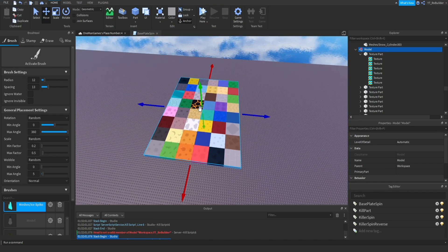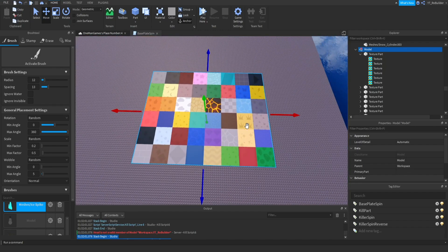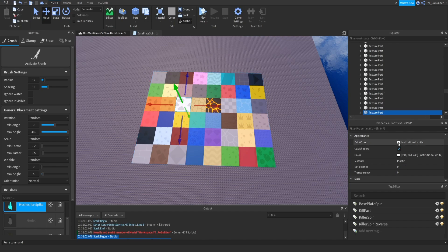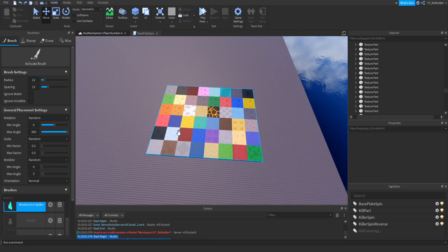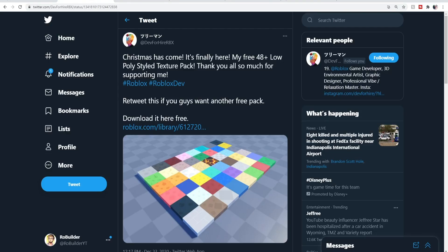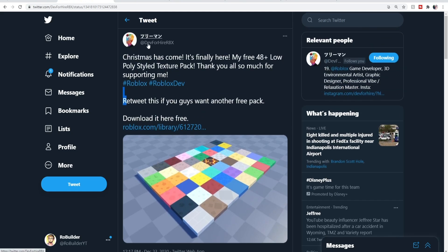The first most useful thing is this texture pack. As a low poly builder or simulator builder, it helps so much. There's literally something for every type of zone in here, and half of them you can use for more than one idea because you just change the base color. These clouds — make it blue, whatever — it's great for a bunch of different zones and it's completely free. I'll have the link to Dev For Hire's Twitter where he tweeted it and you can cop it for free. It's his free 48-plus low poly styled texture pack. Make sure to drop a follow — he's a very kind, very positive person.